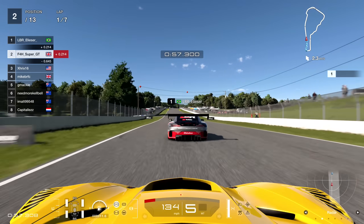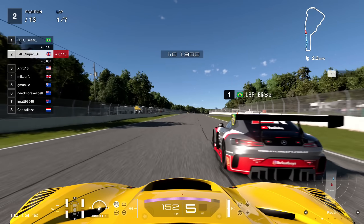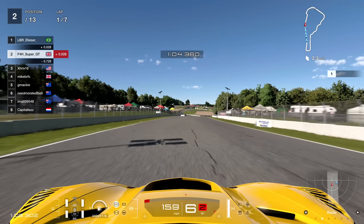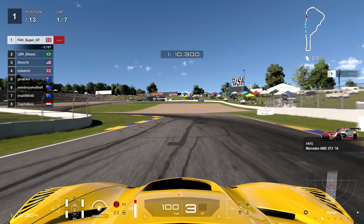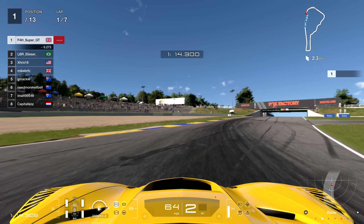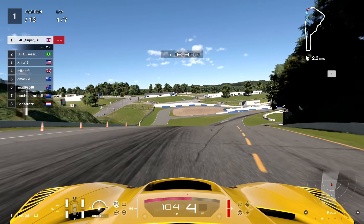Firmly in the slipstream of the Brazilian and you can see the benefit of that. He's going to defend to the right hand side, which will give us the inside for the chicane at the bottom of the hill. A little bit deep to be honest but managed to park on the apex of the second part of the corner and we regain the lead of the race.